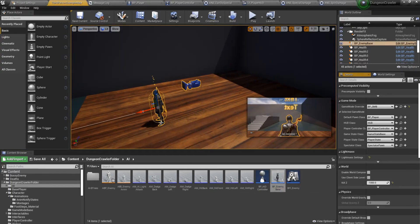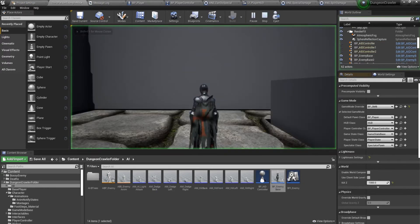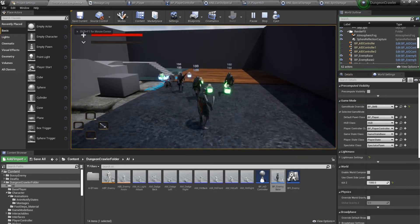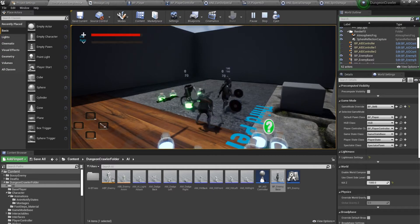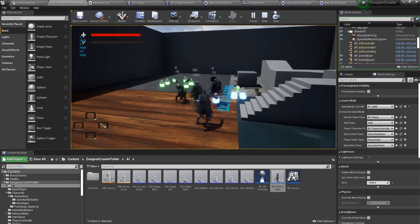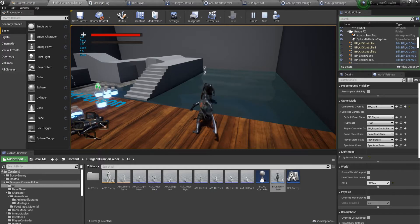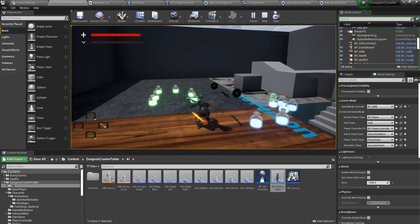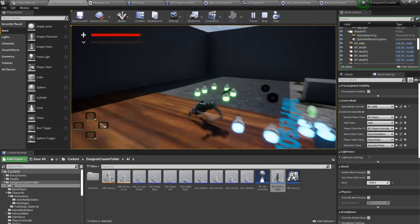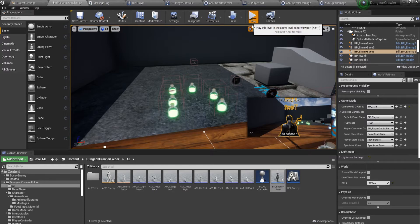Let's add some AI — two or three — to see how it looks. There we go. The spin damage and other attacks are all working correctly.